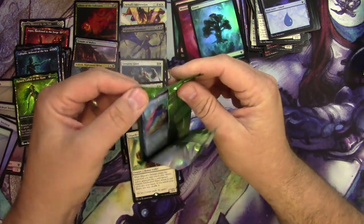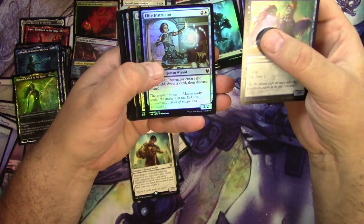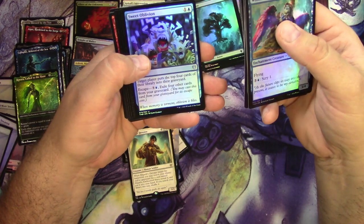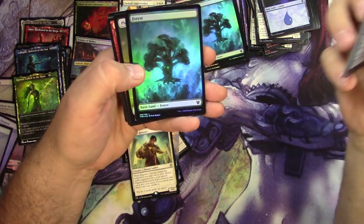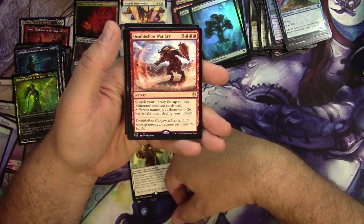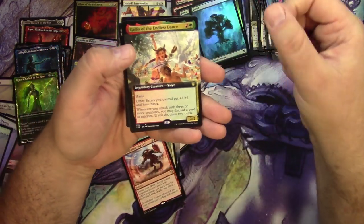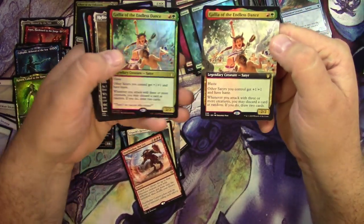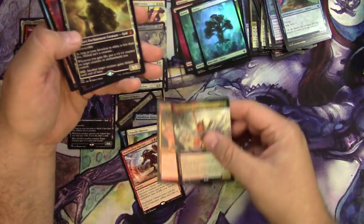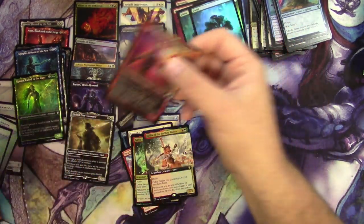That one opened up nice and easy. Witness of Tomorrows, Brute Shield, Sweet Oblivion, a forest, plains, Death Bellow War Cry — I guess another exclusive. Gallia of the Endless Dance, and Gallia of the Endless Dance in foil! And we also got a Heliod — that's pretty decent. Heliod Sun-Crowned non-foil, and an Annex.